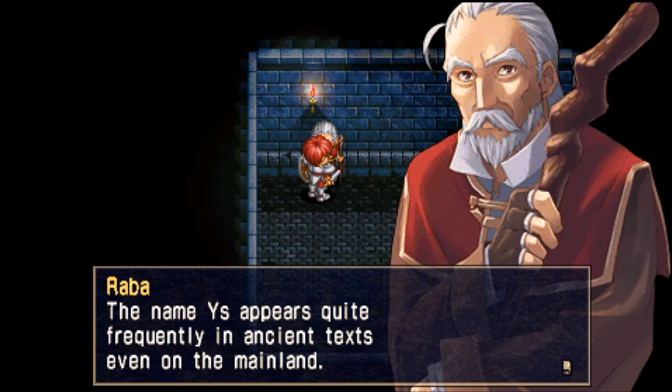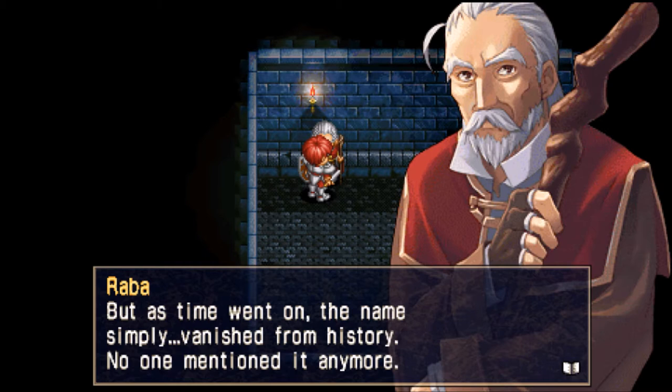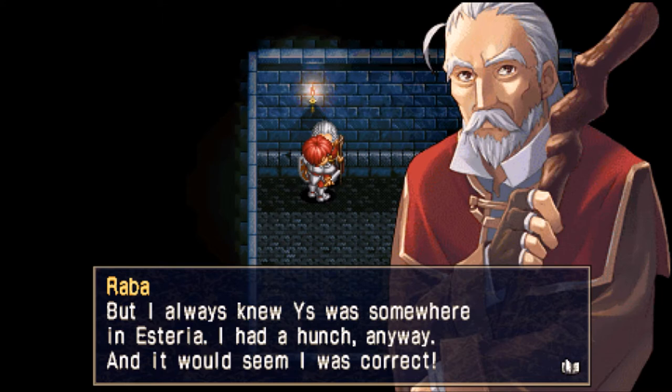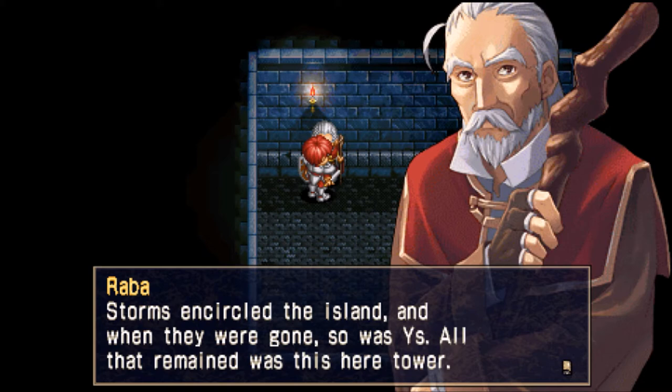So the land of Ys is a land adept in the powers of magic, with an abundant supply of silver-like metal, but it vanished from history. That's crazy. So Ys is somewhere in Hysteria, but where? So you're saying that this mysterious ancient land of Ys was here up to six months ago, and now all of a sudden it's gone?